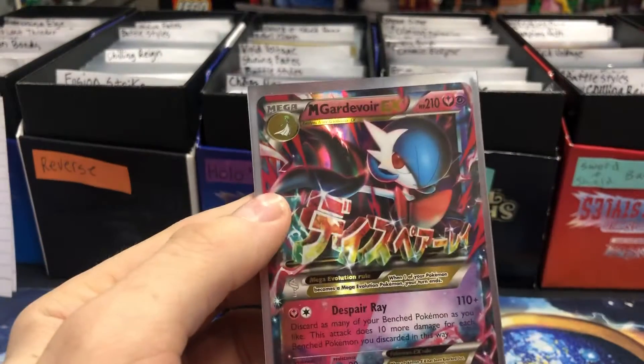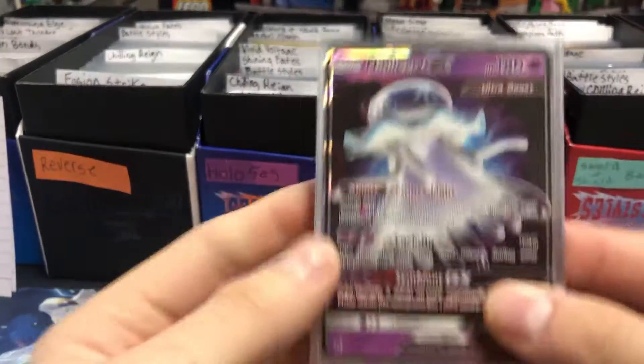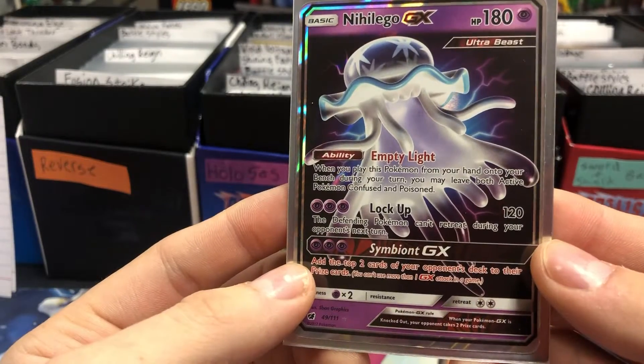Mega Gardevoir EX from Steam Siege — $8.00. Crimson Invasion GX — $3.52.